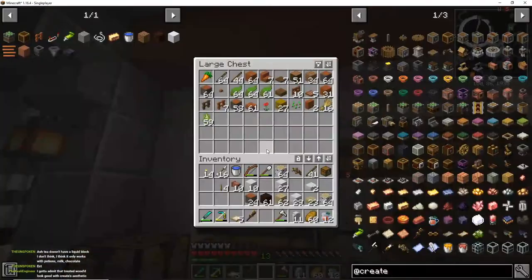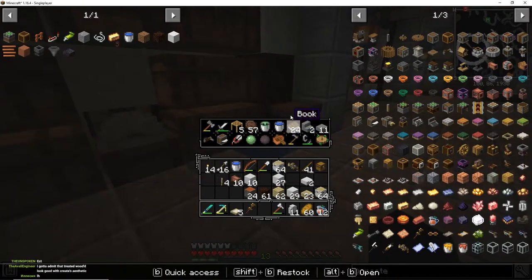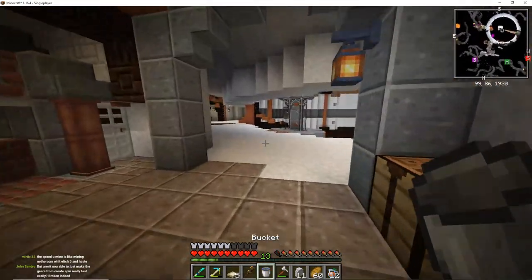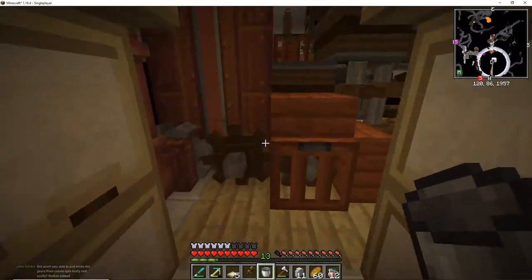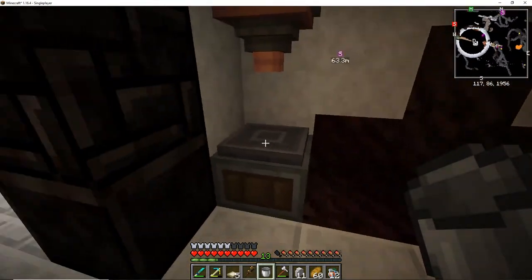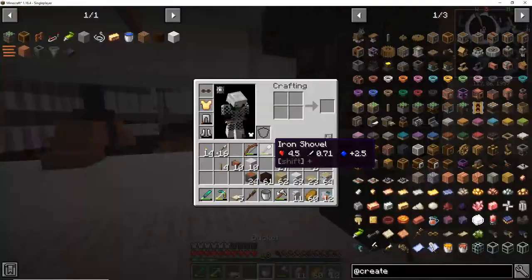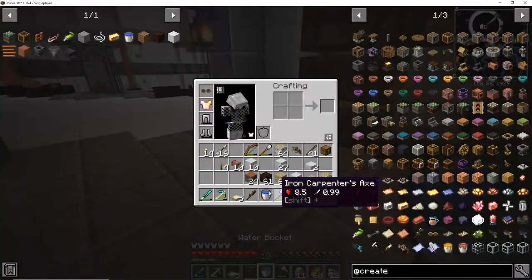Tea doesn't have a liquid block — I don't think. I think it only works with potions, milk, and liquid. We can test that. Do I have an empty bucket? Now we have an empty bucket. Aren't you able to just make the gears from Create spin really easily? Yeah — the kinetic dynamo will have to take in the stress of the network as well as the speed. So you can't place tea as a block since it doesn't fill up the bucket — so that answers that question.